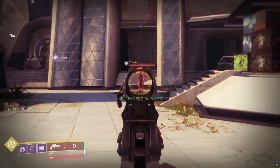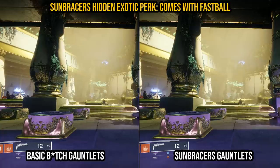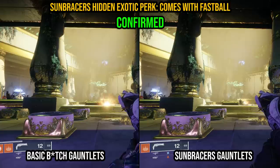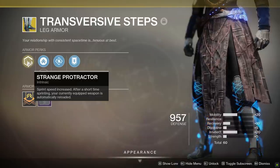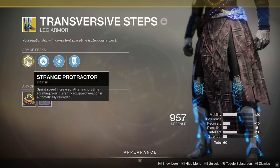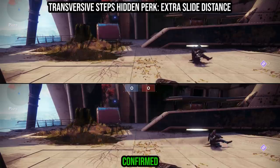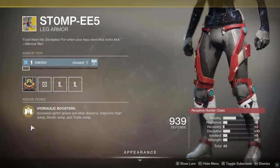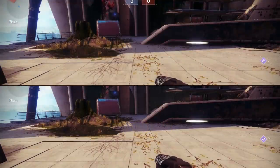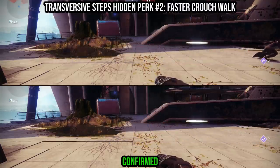Moving on to the armor department — here is an easy one. The Sunbracer Gauntlets for the Warlock come equipped with the hidden perk of Fastball, meaning you throw grenades noticeably farther. That perk is listed nowhere on the armor itself. Here's another armor-related one that's a bit more complex. Take the Transversive Steps — Warlock boots that improve your running speed and also auto-reload your equipped weapon while running. What it doesn't tell you is that the boots also improve your slide distance. Very random, but they seemingly borrowed that trait from the Hunter Stompies, even though it isn't mentioned on the armor. Also, the Transversive Steps make you crouch walk faster — and noticeably faster. Not listed on the armor either.